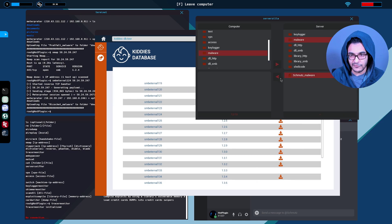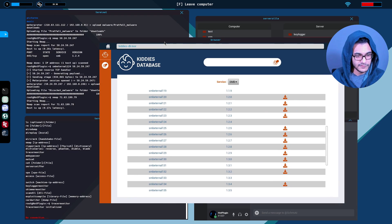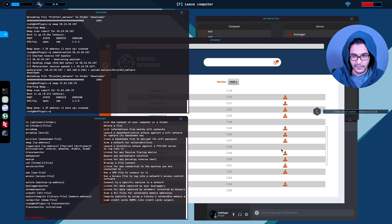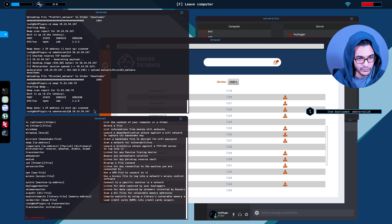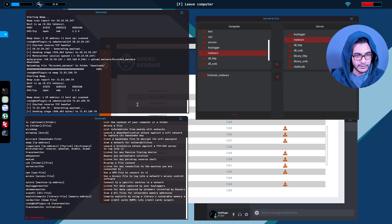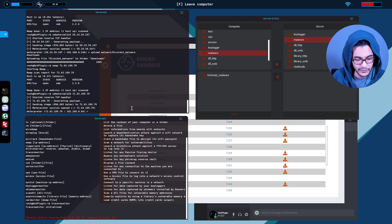As long as they're paying us, we have no problem exploiting these systems. I wonder when we'll actually get to use a server sniffer — it says listen for any connection, VPN access, and access file. Things look like they'll get quite interesting. 1.2.8 — download that. SMB internal 1.2.8, paste in the target IP. The malware name is Schmutz malware. 165 seconds. Upload malware — Schmutz malware.